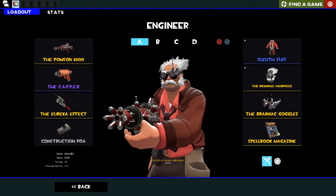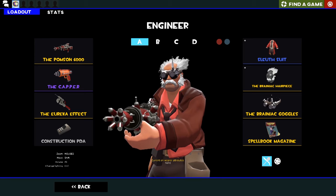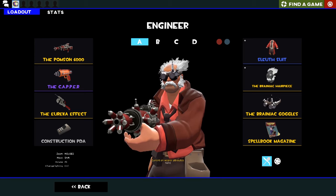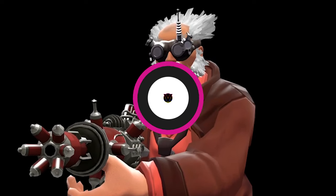Now if you've played any amount of Engineer, you know the Pomson is not exactly a good weapon. We'll give it a go anyway. If you're a stranger to these item set videos, the main objective is to get a kill with every weapon in the set - so for this one, the Pomson 6000 and the Eureka Effect. Let's see how we do.